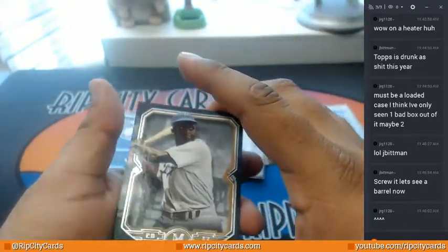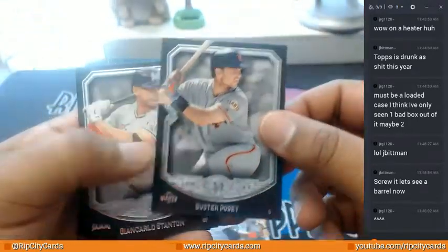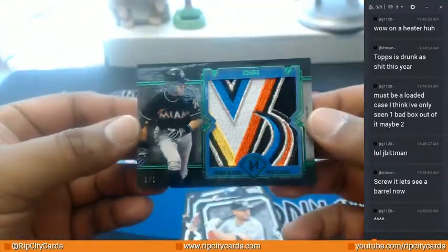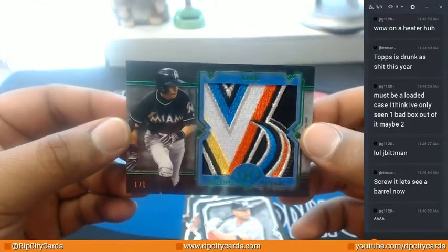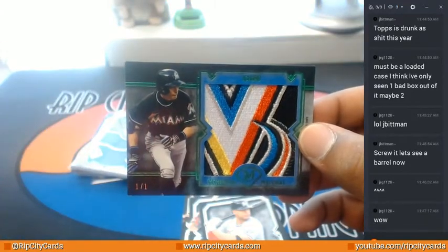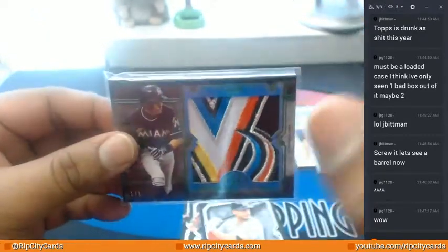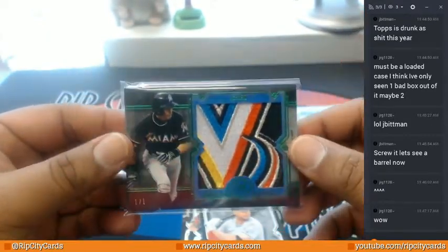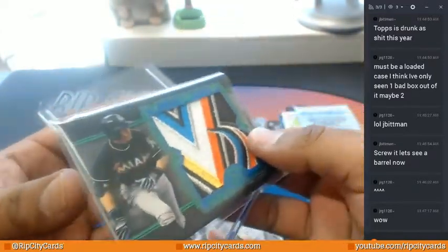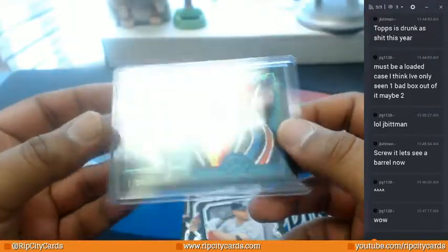Jackie Robinson. David Ortiz. Buster Posey. Giancarlo Stanton. You gotta be kidding me — one of one? Ichiro! Yo! This is the sickest... This case was disgusting. Oh my God. Ichiro. I can't even talk. This thing is getting top loaded, it's getting untouched, vacuum sealed.